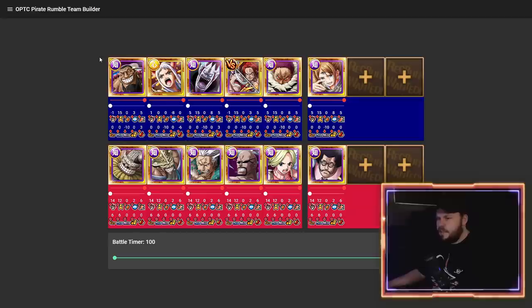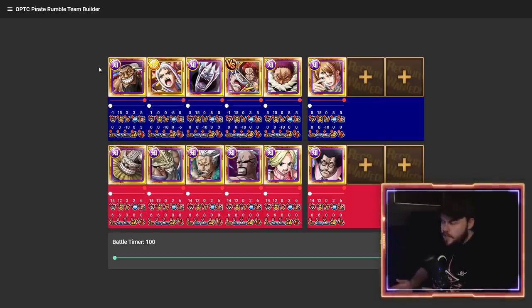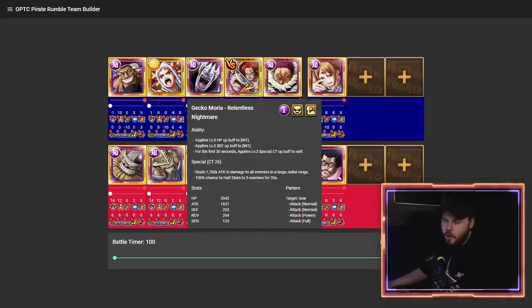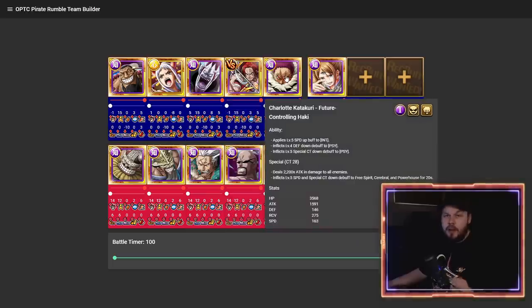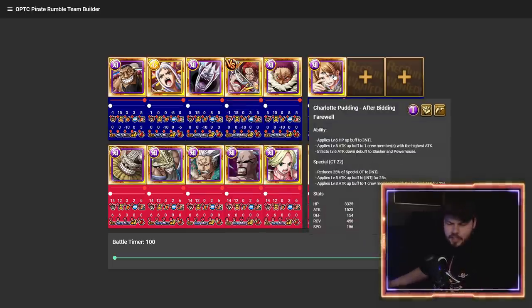One issue the INT team has is they don't have a lot of heavy hitters. You have Rogue who can hit hard, but he only really does damage to Psy enemies. If you're building an INT team, you're typically building to take on other Psy teams. Yamato hits really hard and the half stats is great, Mori does that as well. Versus Whitebit is an option but probably not the best offensively. Katakuri is actually pretty decent if you're focused on taking on Psy teams. Pudding is more of a utility legend.